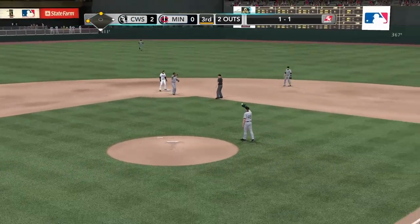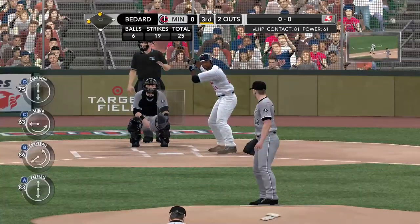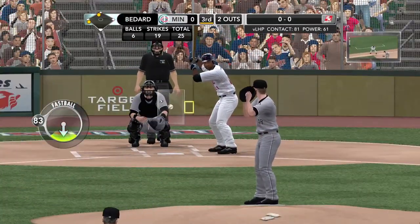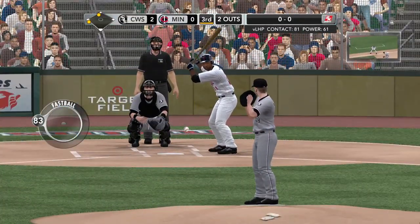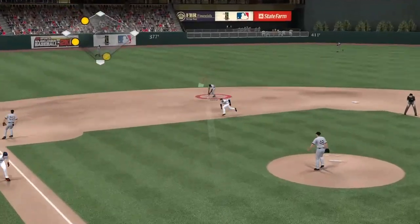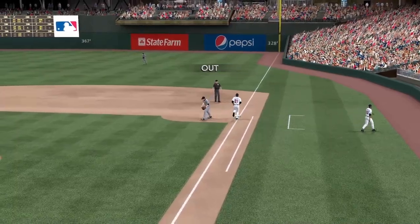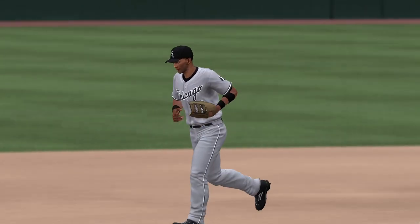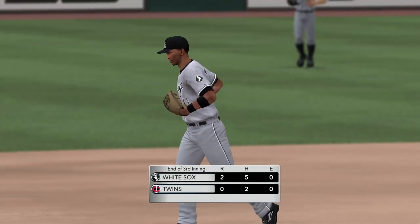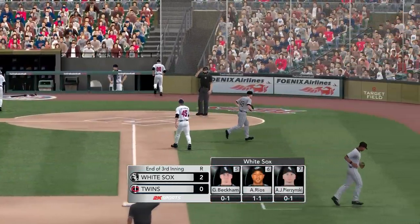Too late — he is safe at second. Two outs now, those runners are still standing on base. Let's see if he can find his way out of this with the lead intact. Two out with a couple on for Delmon Young — his lifetime average .356 against right-handers. And he throws on to first — that'll retire the side. They leave two men in scoring position, a couple of hits, but can't get them home. No production from the Twins.